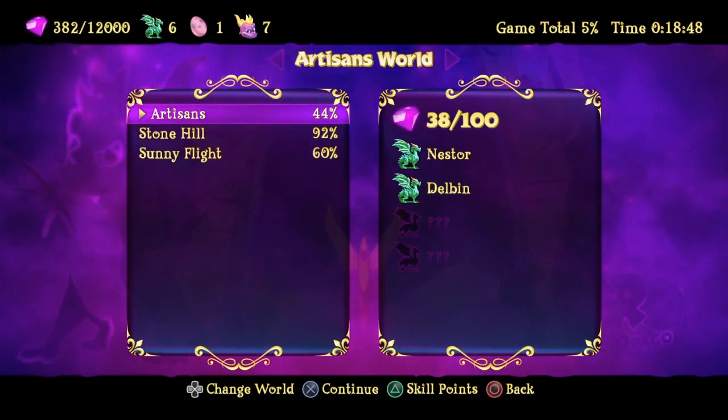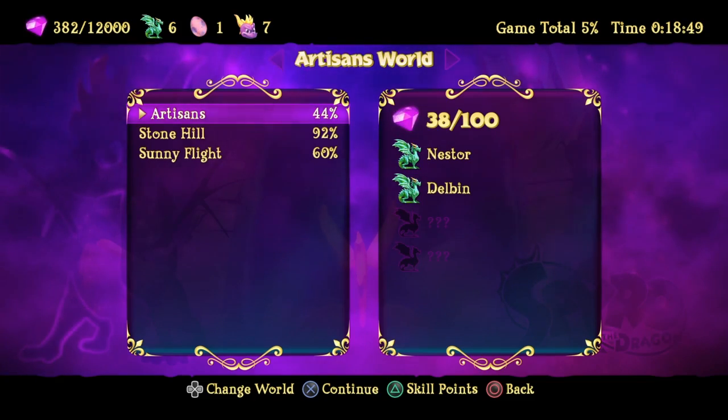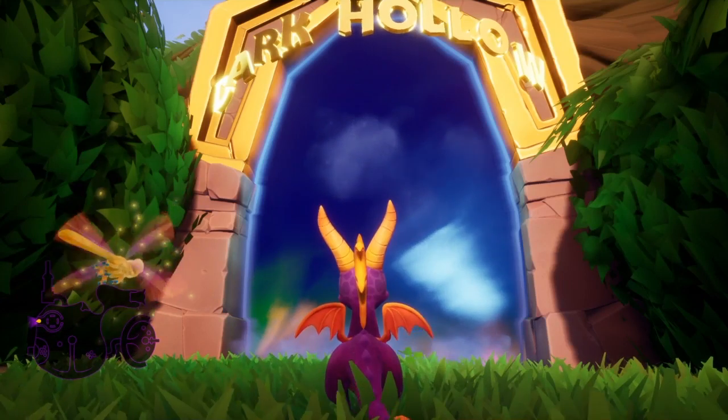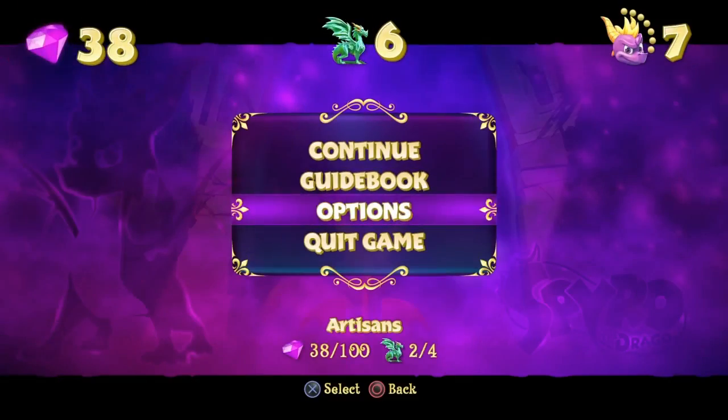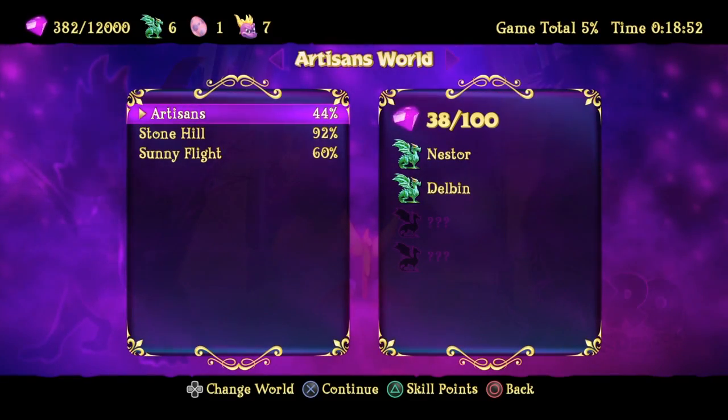Hey guys, Survivor here. I just realized pressing the touchpad brings up the... is it the inventory, or the guidebook? It's the guidebook. That's good to know.